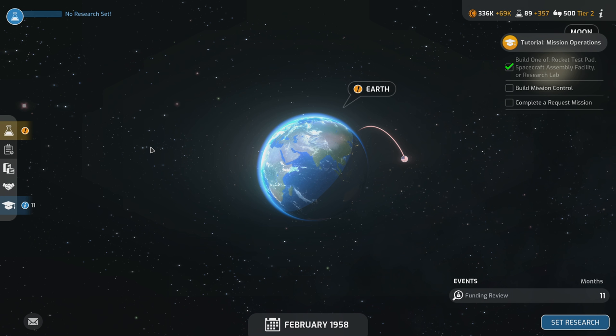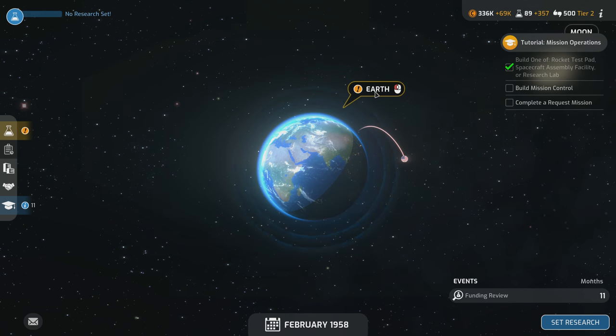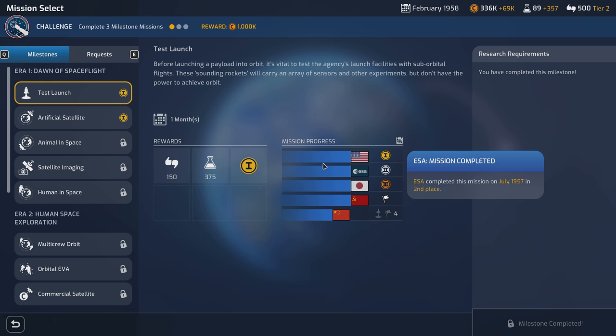Hello ladies and gentlemen, welcome back to Mars Horizon. The United States of America is going to dominate the space age — we're going to kick the Russians' ass, just like the demo last time where they actually almost kicked ours. Welcome to Earth.